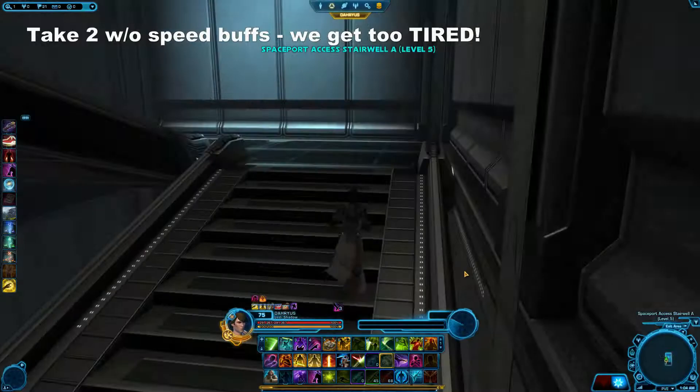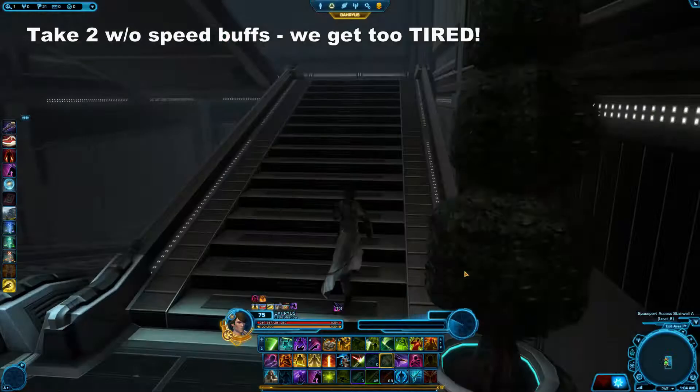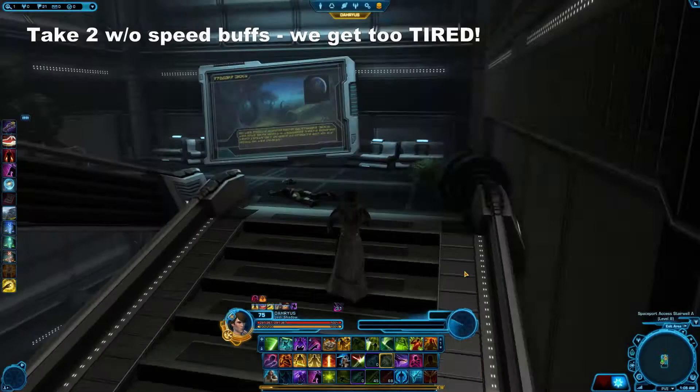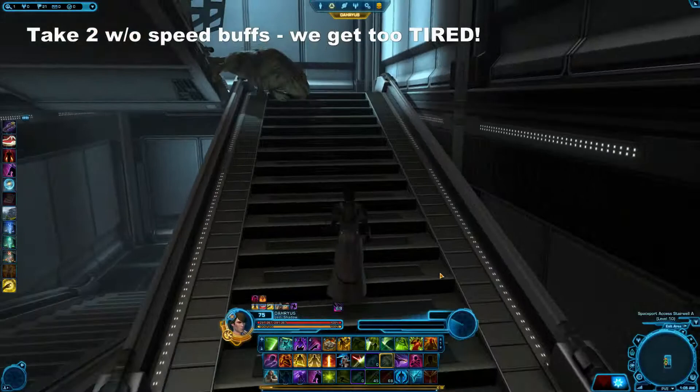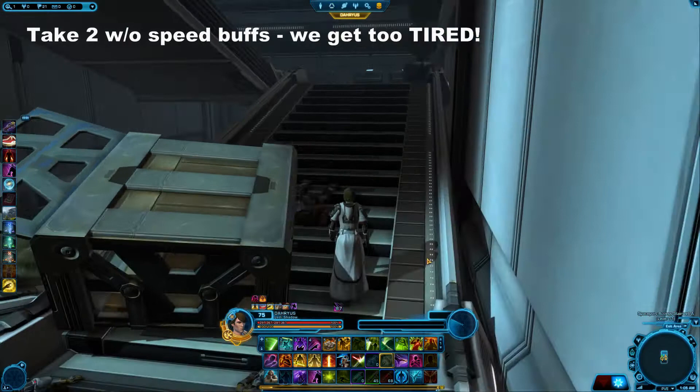As you can see, in one example we made it up the stairs at pretty high stacks, but we didn't get stuck. That was using Force Speed and Rocket Boots and a couple of other passive skills and utilities that let me boost my movement speed. You can see here in another example where I do not have any of those benefits, and the angles I take going around the corners aren't quite as sharp, and I actually get stuck before I reach the top and have to stop and wait. Plus, it just takes me longer because I'm getting all those stacks of Tired.